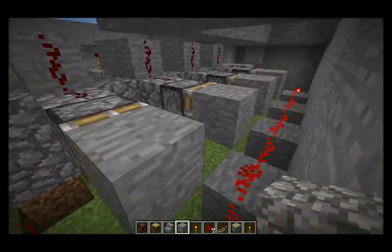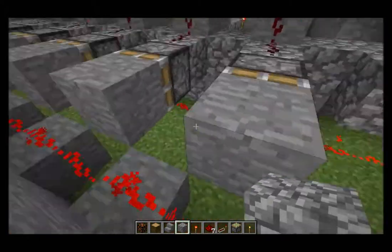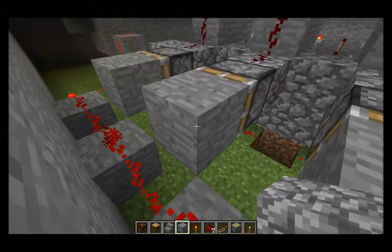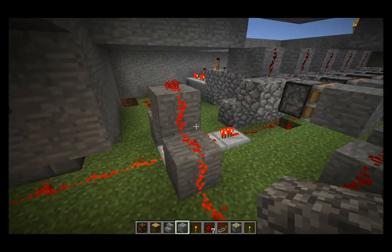If any of these 10 pistons are activated, it will break one of the two circuits at some point without breaking the redstone, and that closes the doors.